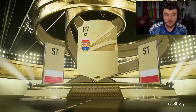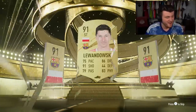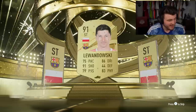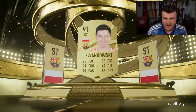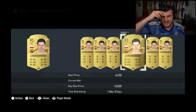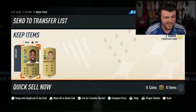Poland striker - Lewandowski! 91 Robert Lewandowski! Highest rated pull so far. Definitely not going to be the most expensive, but Mbappe Dangler? He went missing against Bayern Munich so they didn't put him in walkouts - that makes total sense. We got the Lewandowski that was against Bayern. We'll take it.